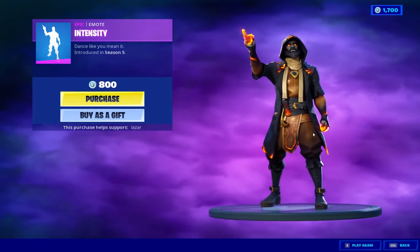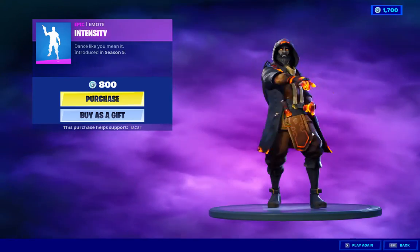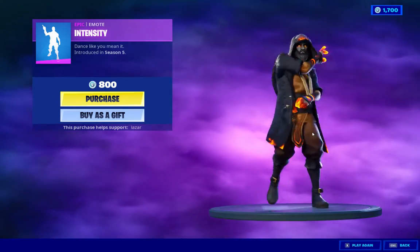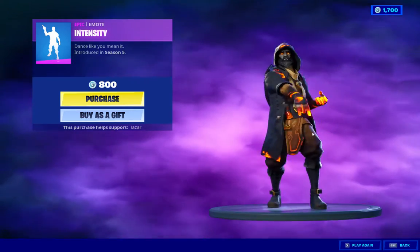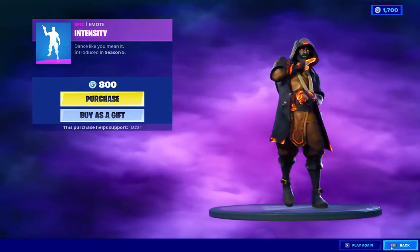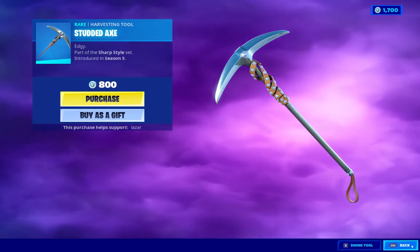We got Intensity — or intensity, whatever, I like saying it the other way. Awesome, very nice emote, very cool. And we got the Studded Axe — good deal, very nice.